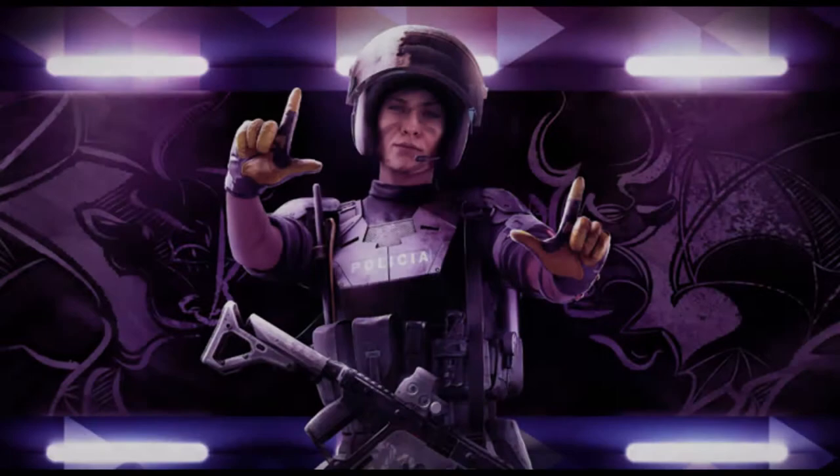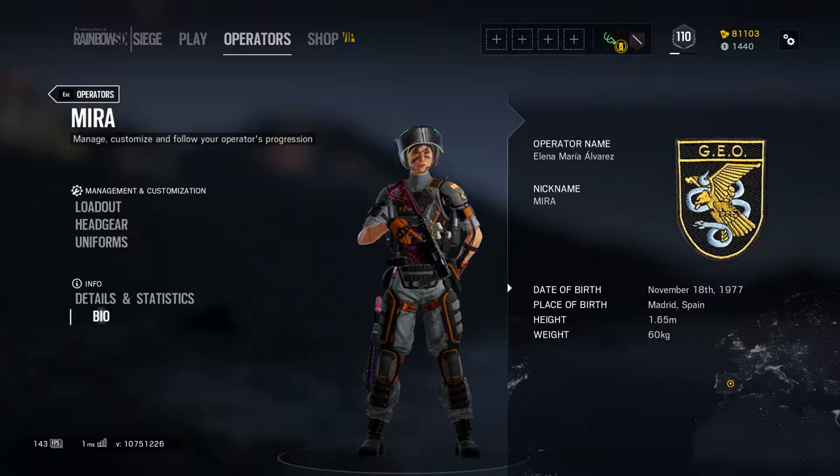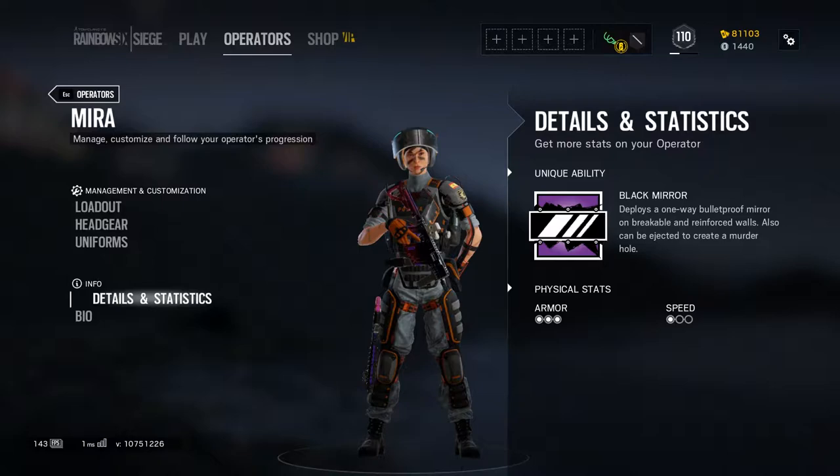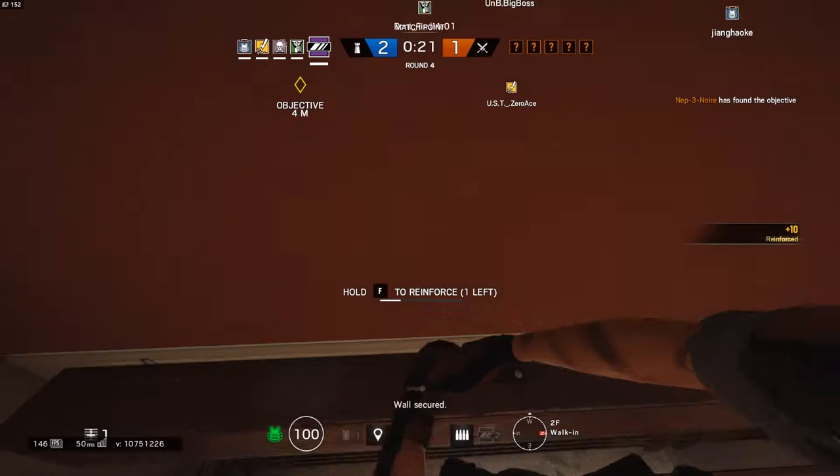In this episode of my detailed Rainbow Six Siege guides, Mira, the new Spanish defense operator, will be our main topic for today. I've had quite a lot of fun and success playing with Mira and I think she is a great addition to the defending roster. Her unique gadget allows her to completely change how defenders can effectively defend certain difficult objective rooms, like those that were really hard to defend because of how small or awkward they were. A good example for this is the children's room in house.